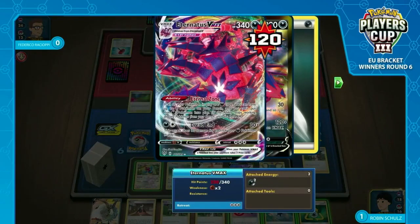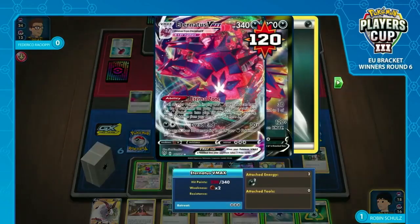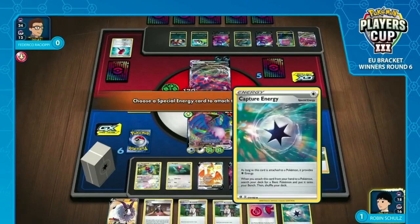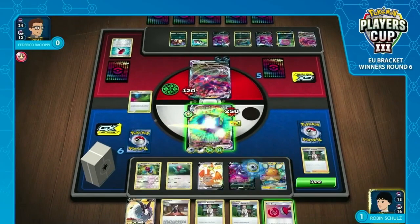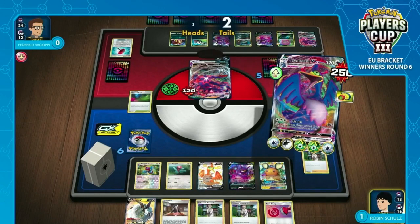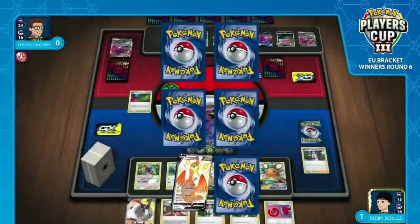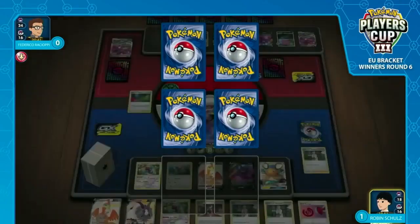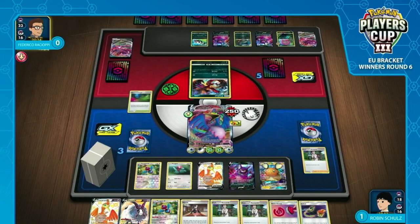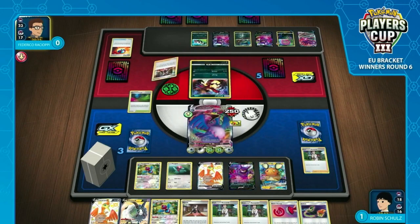Frederico doesn't have an energy on his benched Eternatus. If Robin takes a big KO here, that could be huge. No guarantees, but at least the Glimwood Tangle has stayed in play. Frederico was probably digging hard for that one counter-stadium or Dangerous Drill even as an option he does play in his deck. There's no surefire way of taking a KO for Robin — only five coin flips to try and reach that knockout. The Spiritomb could actually be potentially getting a return KO next turn, so Frederico might not need a backup Eternatus. That Spiritomb could both take a KO and give him a turn to attach two energies to Eternatus.